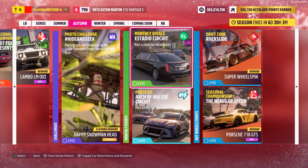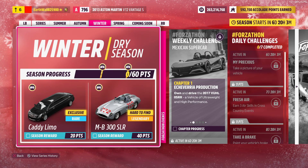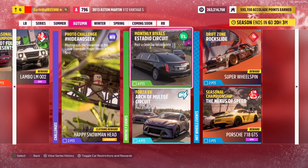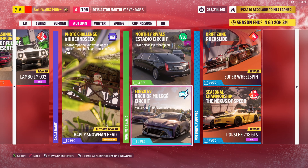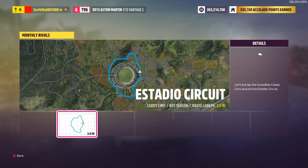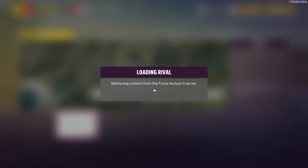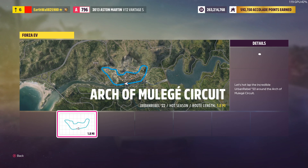Next up we got the monthly events. We got Monthly Rivals — you need to post a clean lap in the Cadillac limo. You can also unlock that in the winter. For the clean lap, you have no crashing, no rewinding, no stopping, and no reversing. Same rules apply to the second rivals event, except you're on this circuit with the Urban Rebel 22.